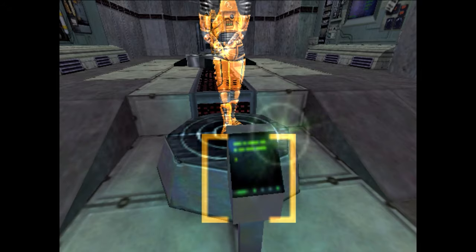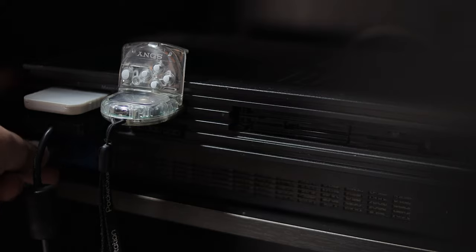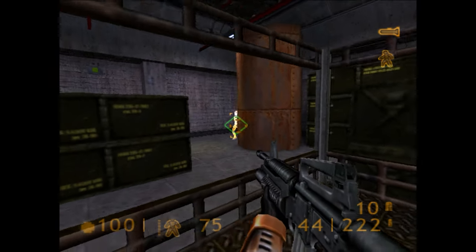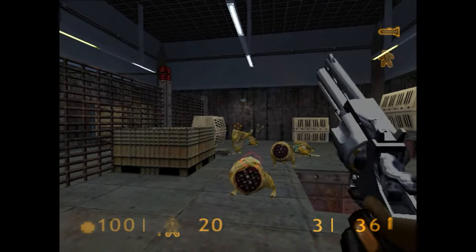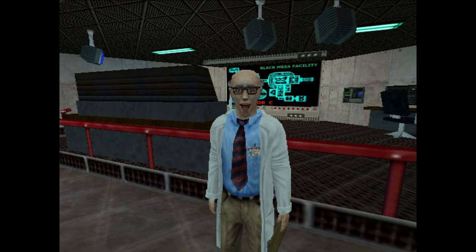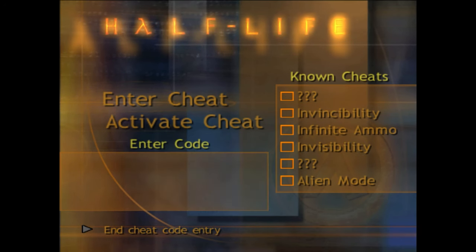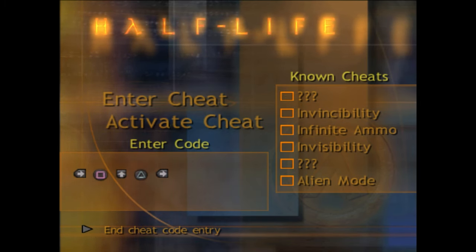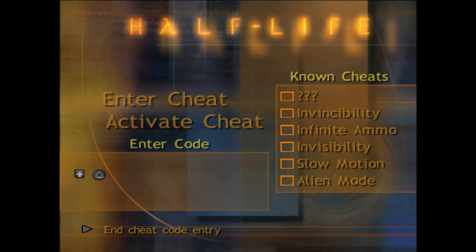This version also introduces brackets that highlight things you can interact with. The PS2 version is still compatible with USB keyboards and mice. The gameplay balance changes from the Dreamcast version remain, though auto-aim was overhauled — you'll see enemies highlighted, but you'll need to hit the circle button to actually home in on your target. The game's hazard course was also overhauled and updated. All prior cheat codes return, including the now-functional Zen Gravity cheat, and you've also got Alien Mode and a code to unlock all Decay missions, though that code requires two controllers to input.